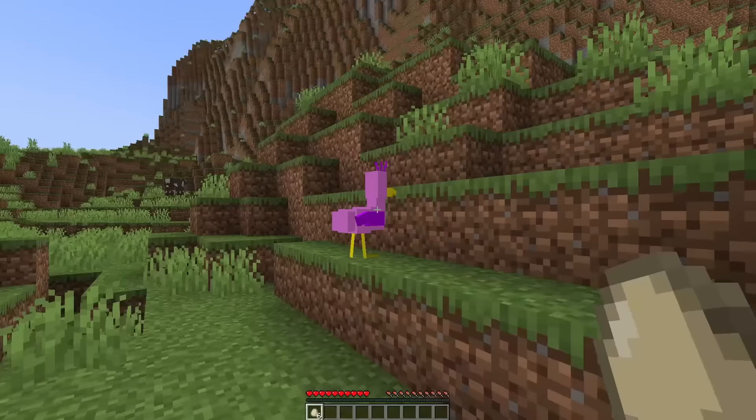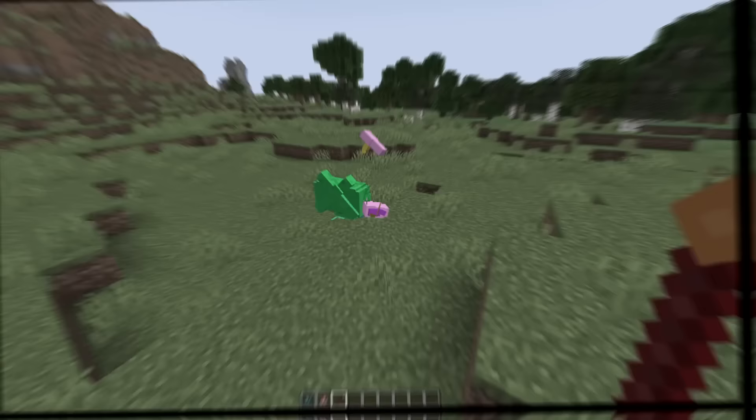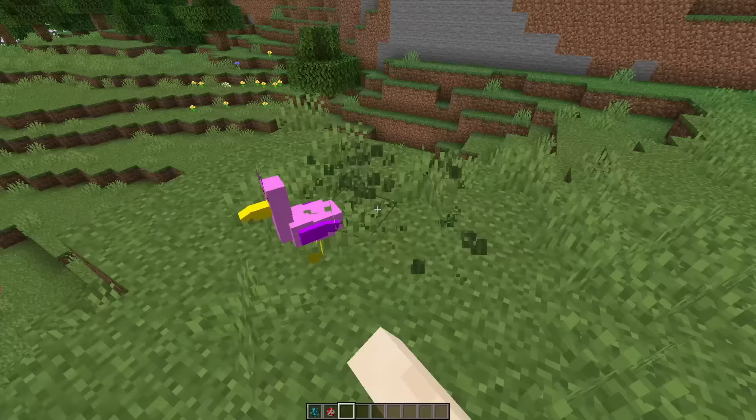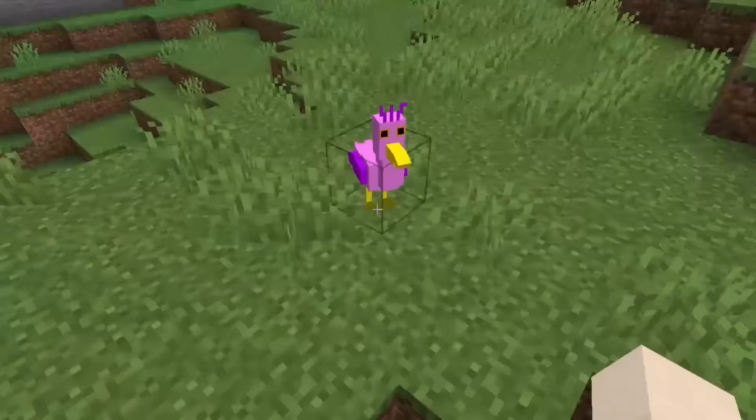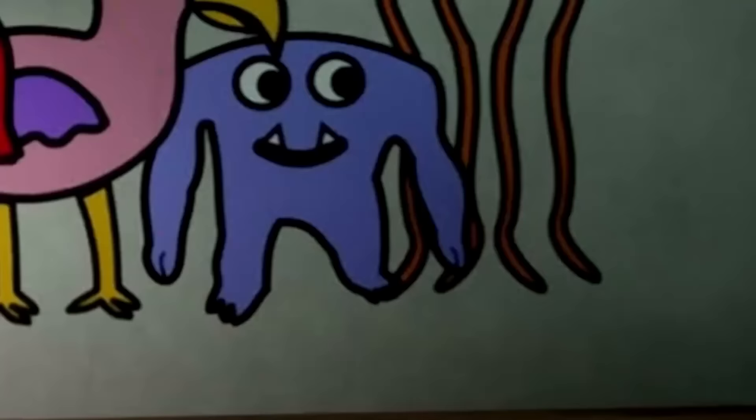There is a mini game where you have to feed Oh Pillow Bird six eggs, so I added that to the game as well. I tried to swap Jumbo Josh and Oh Pillow Bird's textures around to make a joke, but this just happened. Oh Pillow Bird says laughter is the best medicine, so I'm asking you to laugh at that joke — do it for her, not for me. I decided to give Oh Pillow Bird an 8 out of 10 because she can't harm me for my opinion.